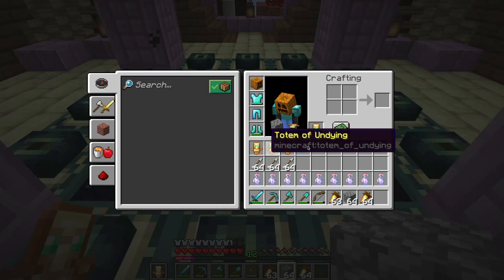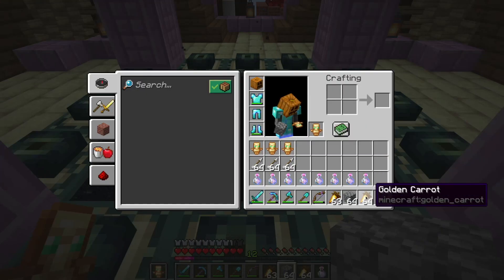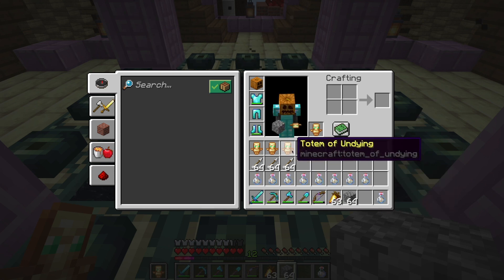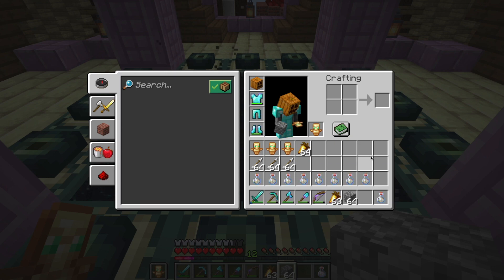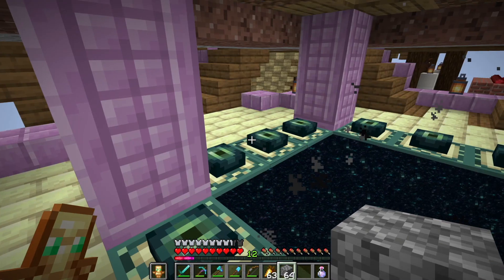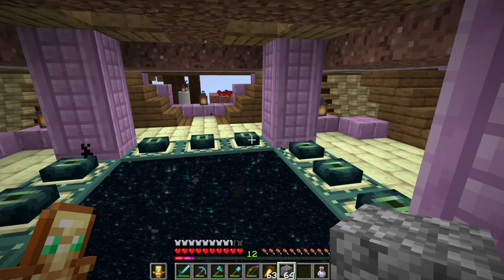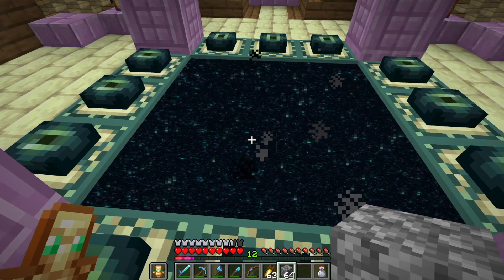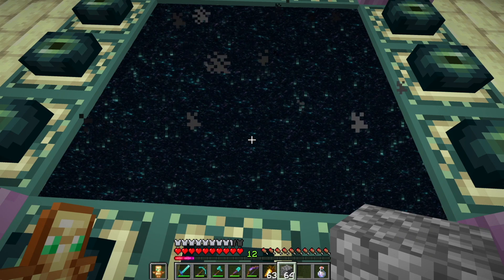I think I have everything that I need — I've got my potions of slow falling, I've got my arrows, I've got my totems of undying, I've got carrots, I've got blocks, I've got my sword. Ready or not, let's go kill a dragon!